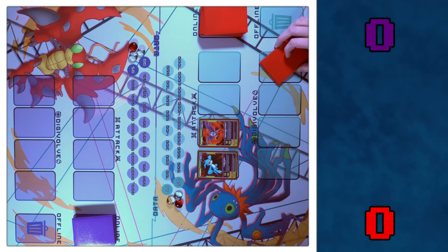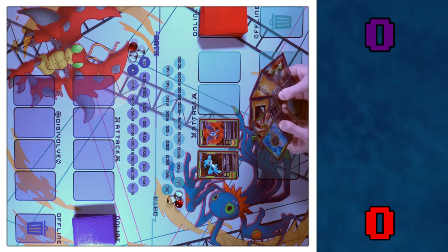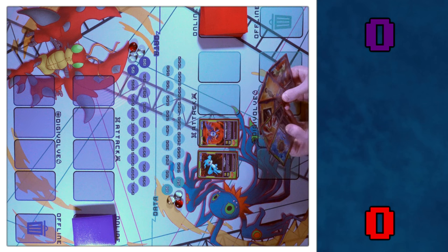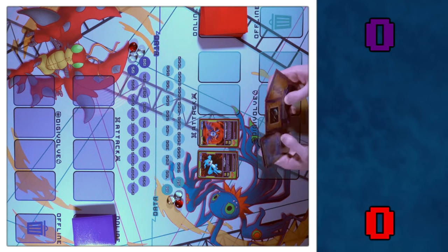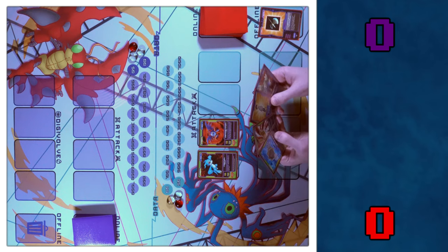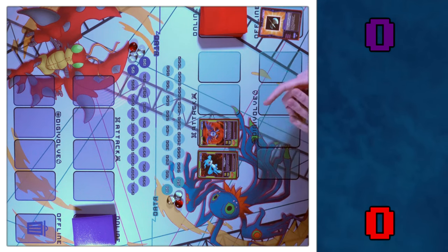Unfortunately, since it's the first turn I can't attack. I'll go to the last phase, the Discard phase. I can choose up to three cards in my hand that I don't want, offline them, and draw that many. I don't want this Battle Tomahawk, so I'll draw one. That's my go — passing the turn to you.